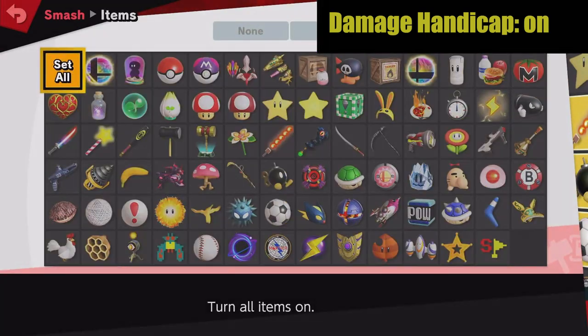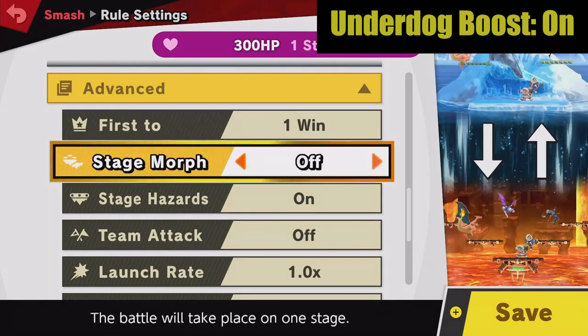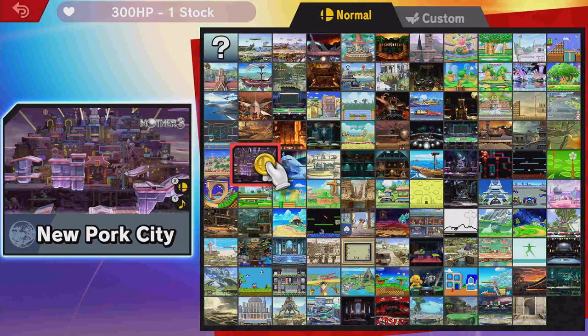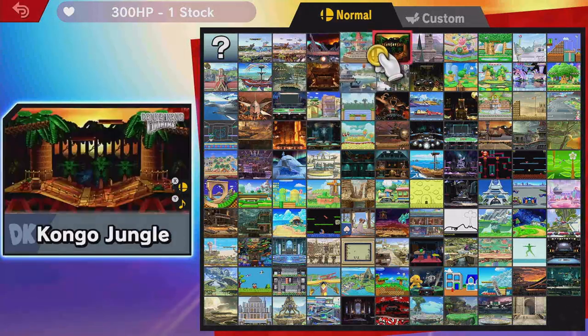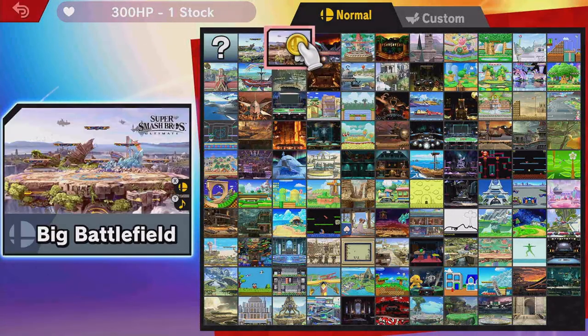This will let you adjust each character's individual HP. After this, go to the Advanced tab and set the Underdog Boost to On. This setting gives the side currently losing a little bit of a power boost in order to even up the odds. Now you're ready to pick a stage and characters. Big stages like New Pork City, Temple, or Big Battlefield work really well in this mode.